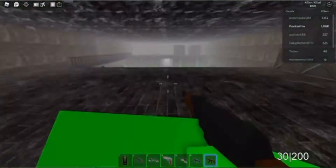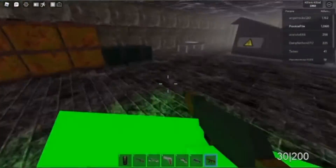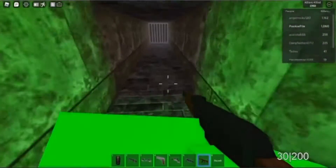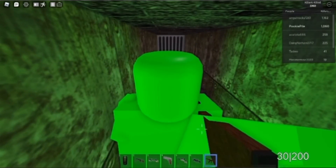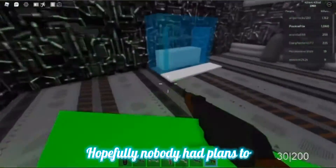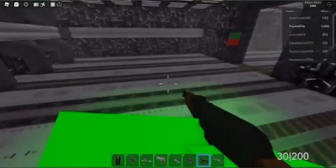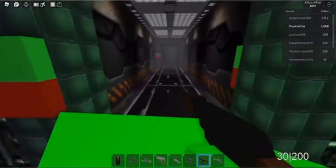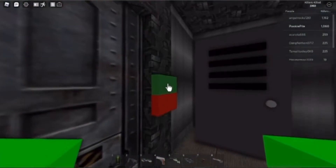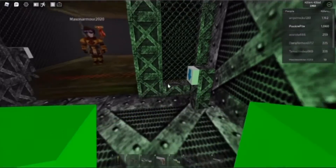Then we come over here. Don't worry about that way. We come over here, we get that note, we drop down here, and you can put the note away. Don't walk over there, you'll die. Then you get this gun. There's nothing really important down here other than the gun, so you can just come over here and go to the elevator. And that'll take you up.